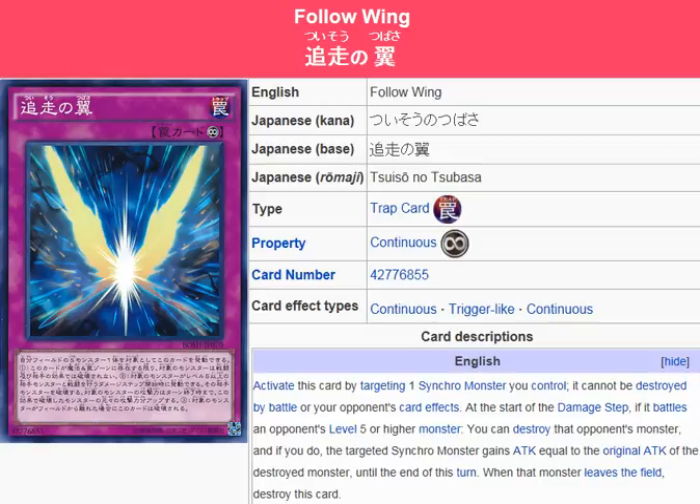Yu-Gi-Oh! 101 card review. Here to review a card that has been released in Breakers of Shadows. This is a continuous trap card.